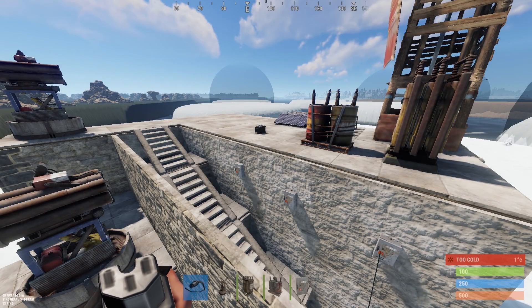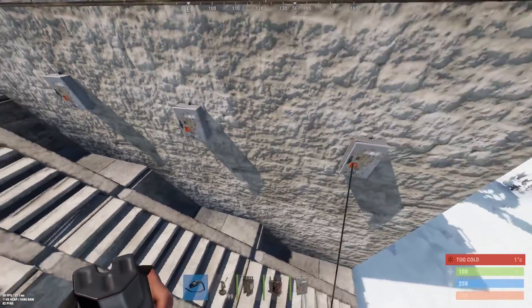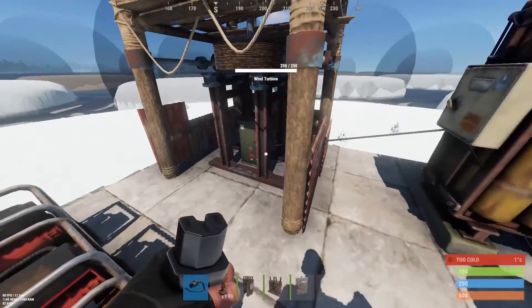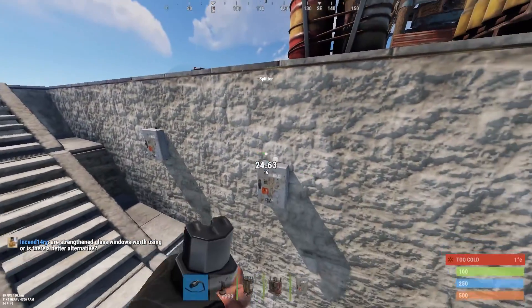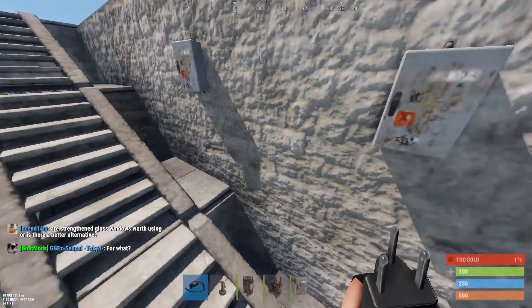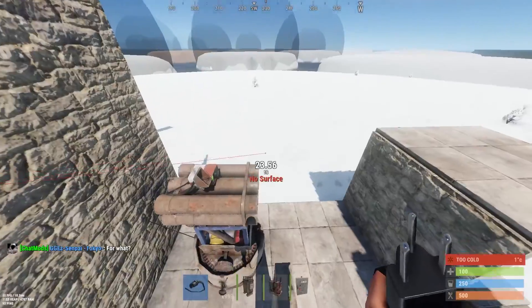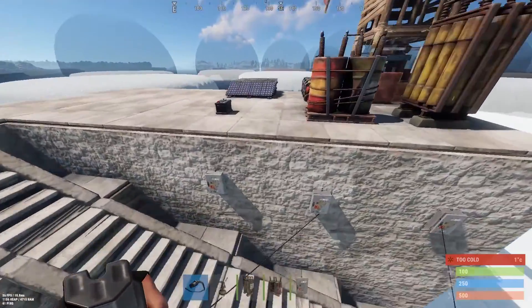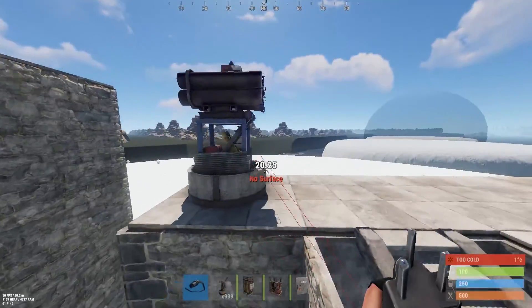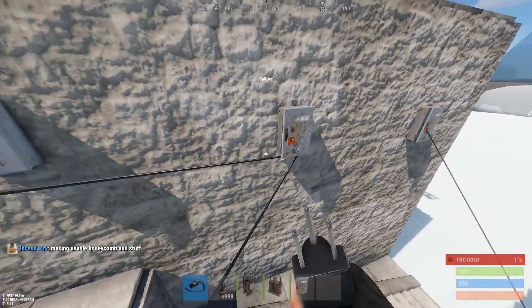Now, if you have multiple SAM sites and don't want to make a separate windmill for each one, there's something called a splitter. You remove the existing cord by holding right click, then plug the power in into the top of the splitter. Remember: it splits whatever power is going in — so at 53 power, it's splitting that into three separate outputs. I take one power out and plug it into one SAM site — it reads 52 — then I connect a second output and now it only says 26, because it divides the incoming power by three across the three outputs.